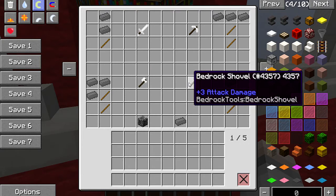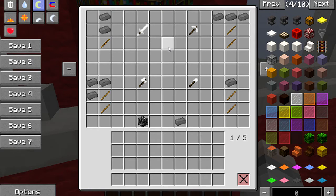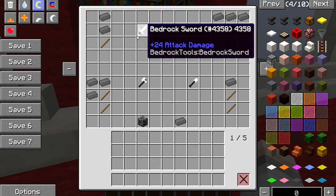The axe has attack damage 8 and the shovel attack damage 3. Now I know what you're saying — what's the durability? Unlimited! There ain't no durability limit because it's unlimited, it's unbreakable. You can't break these.